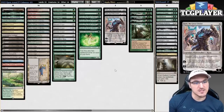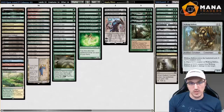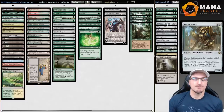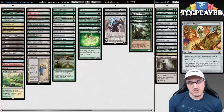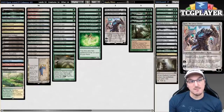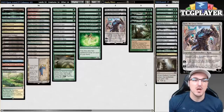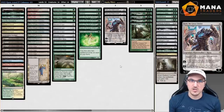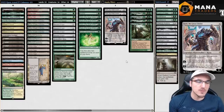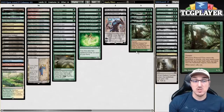Besides that, we have a pretty small Karn package. We have Liquid Metal Coating, Walking Ballista which can randomly kill things like Meddling Mages, and Engineered Explosives because it's just a fantastic card. Explosives is also a nice card to bring in matches where we cut Karn, which nowadays isn't that many — which is why I think Karn is very good right now. We're not playing an extensive Karn package; we're not going into Wurmcoil Engine or Ensnaring Cage. Just keeping it minimal, nice, effective, and efficient.